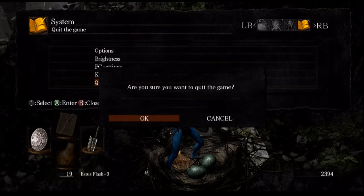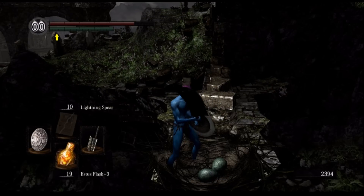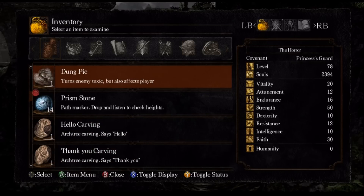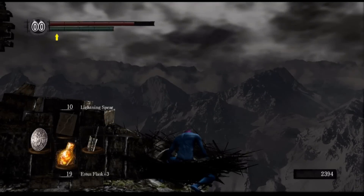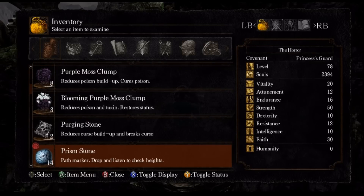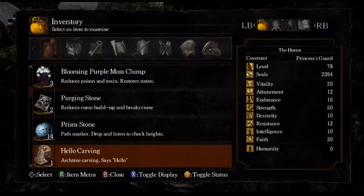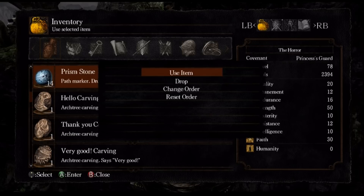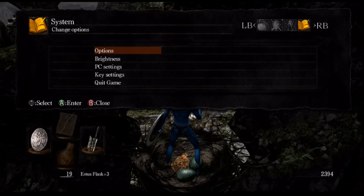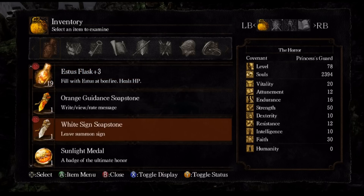Egg vermifuge gives us a dragon scale. If we drop dungpie, we get a titanite chunk — funny thing she'll trade for. It seems dungpies are highly valued in the world of Lordran. A prismstone will give you a titanite chunk as well — that's interesting.